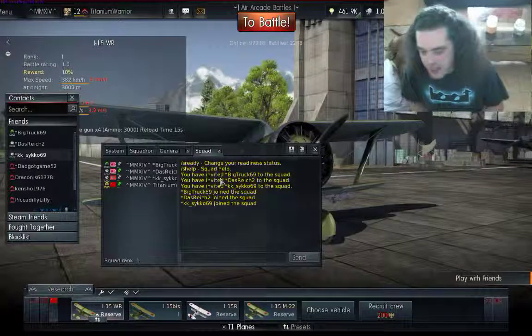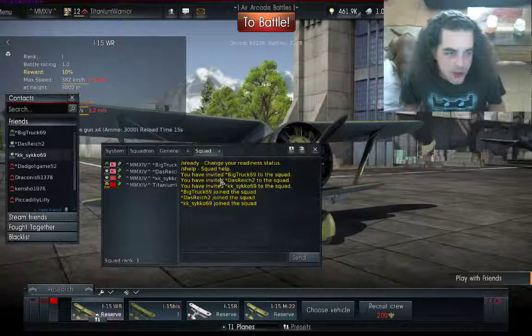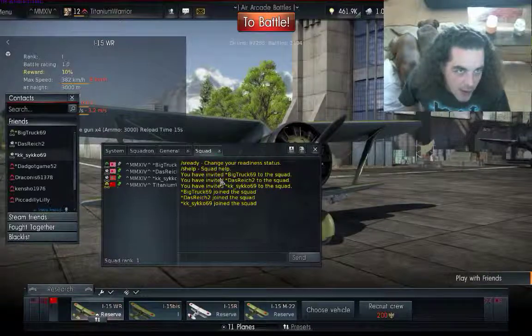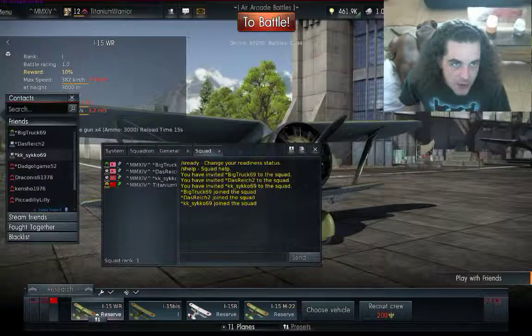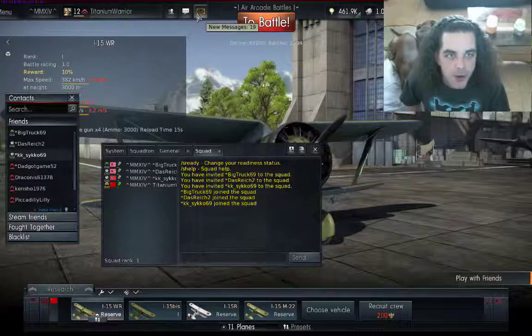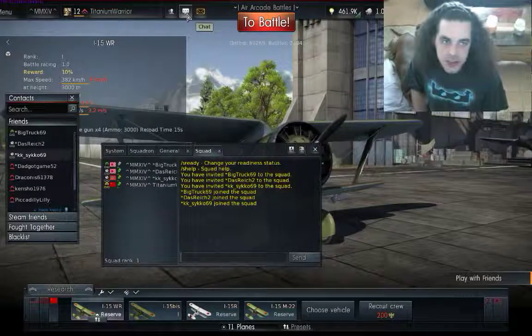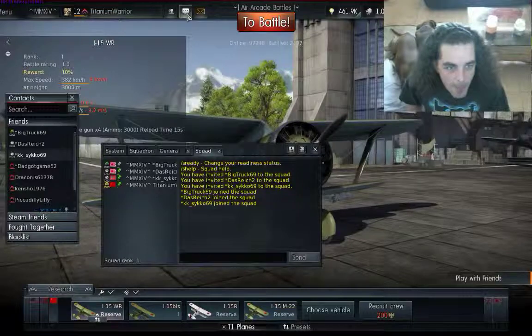Let's go over this guys — instead of doing it the hard way, let me show you real quick how to leave a squad. Up on top where it says 'to battle,' go to the left of that and you'll see like an envelope box, and right next to that you see a chat box. Hit that chat box.